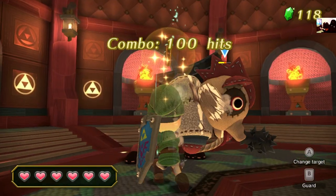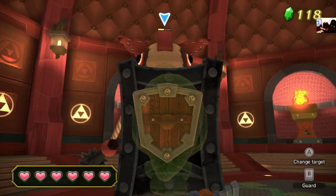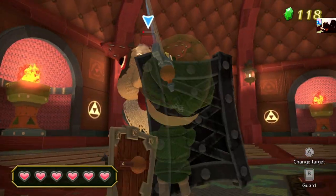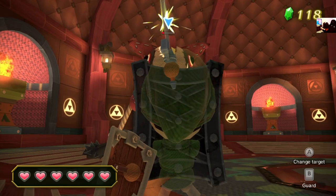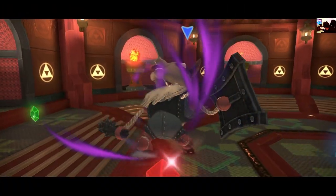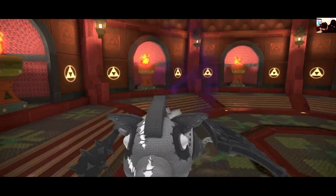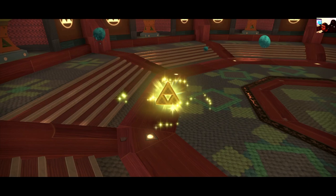It wouldn't be much easier if I took out the big one first, but I'd rather make it harder on myself — kind of on purpose. I hope I didn't kill my combo points. His shield wasn't right there when the hitbox was there. Alright, this should work — there we go. Yep, just barely. Okay good. He's dead.